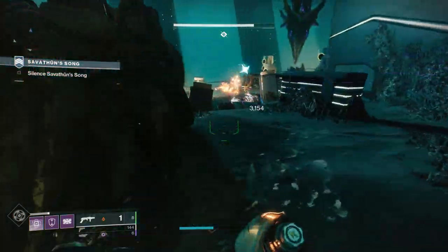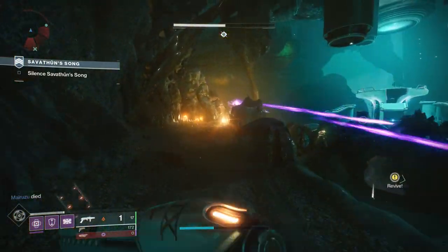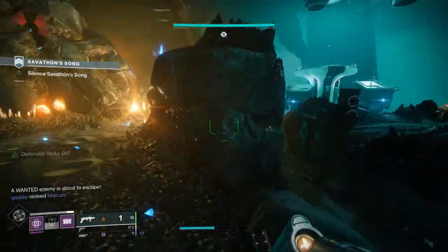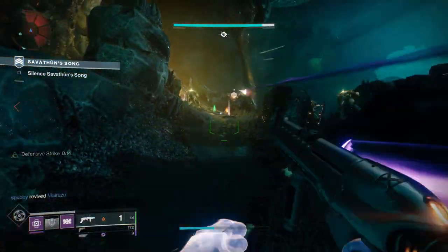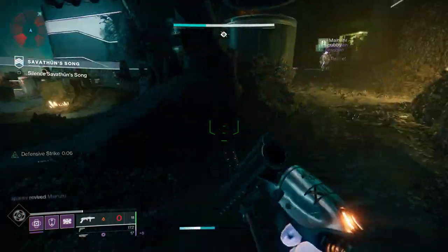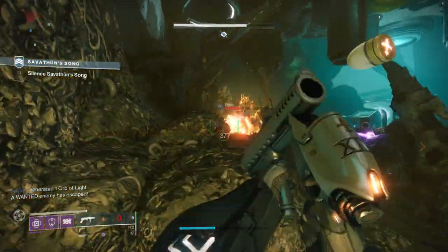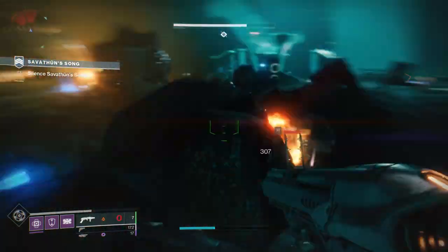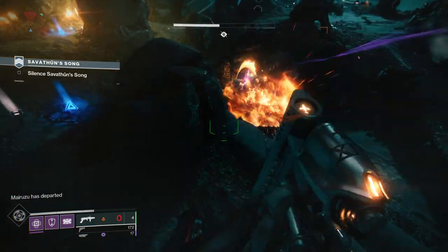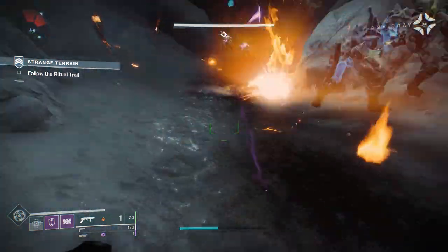Its uniqueness combined with some pretty cracked perks makes it great. In the first perk slot it can get auto loading holster — fantastic for special grenade launchers, allowing you to shoot, switch weapons, damage enemies, switch back, and it's already reloaded. In the second perk slot it can get demolitionist, generating your grenade and instantly reloading when you throw one. It can also get lead from gold, allowing you to pick up heavy ammo and still gain ammo for this weapon — perfect if you're running two grenade launchers.